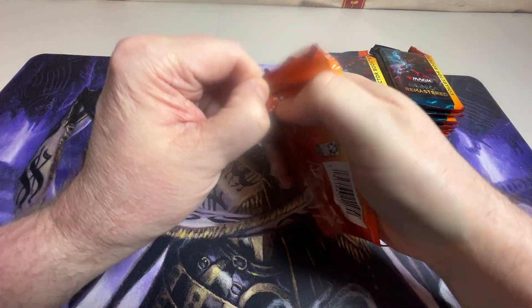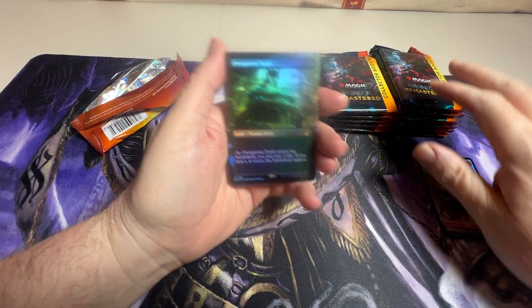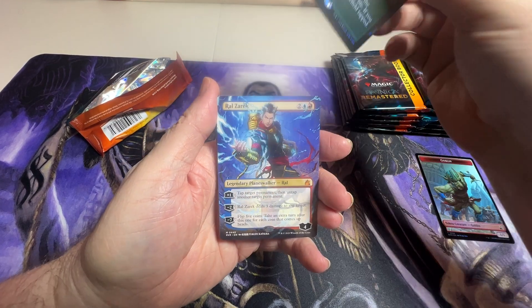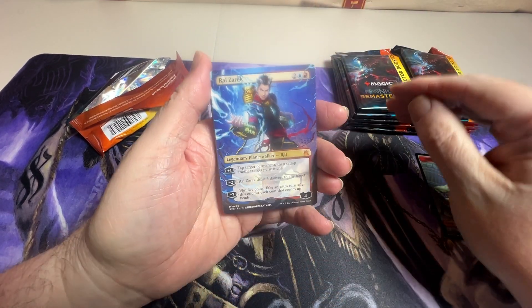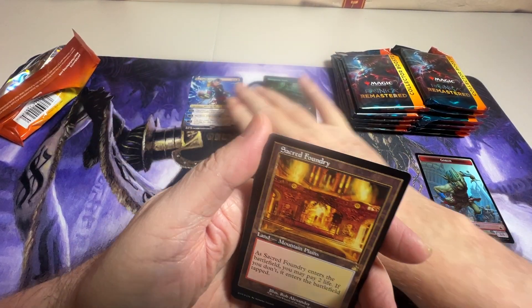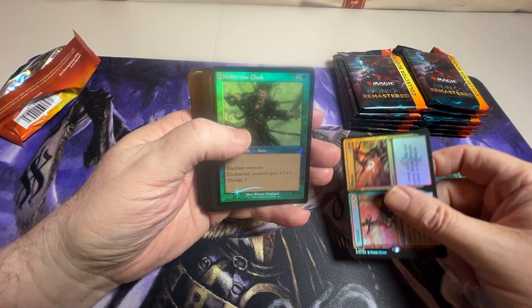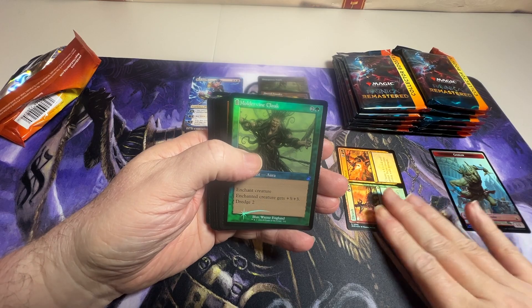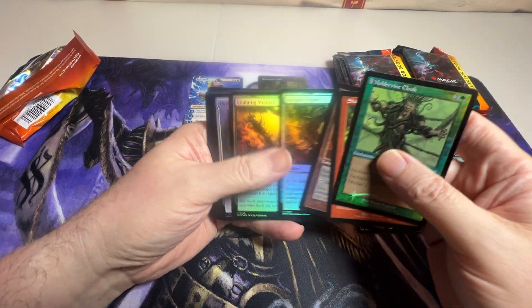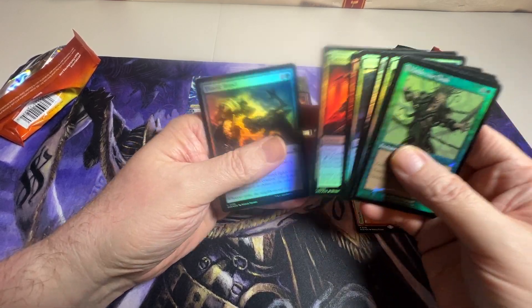It looks like the cards got moved around a bit in transit. Hopefully we don't have any damaged cards. Let's get in here and see what we got — a lovely goblin token, followed by an Overgrown Tomb. Then we got our first anime card, which I'm not happy about — I didn't need that one. I want more anime, and a Sacred Foundry. Two shock lands in the first pack.